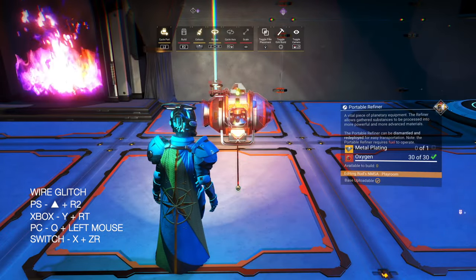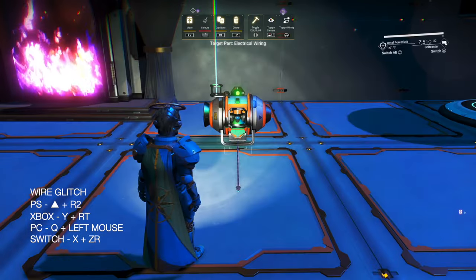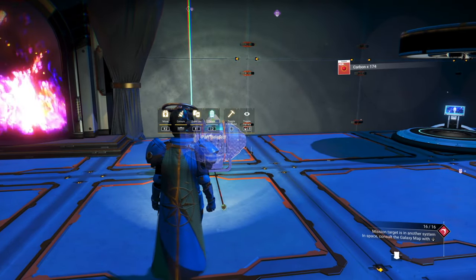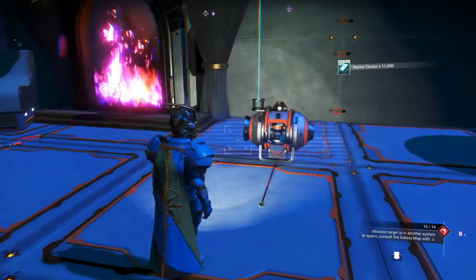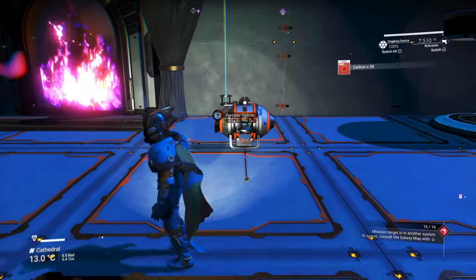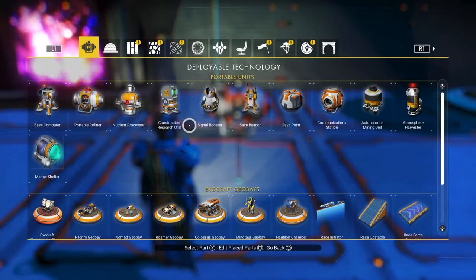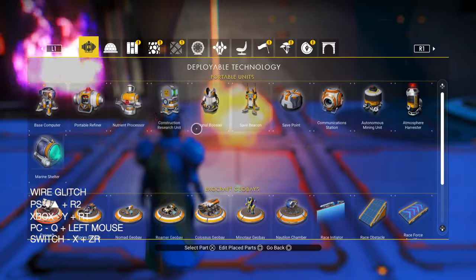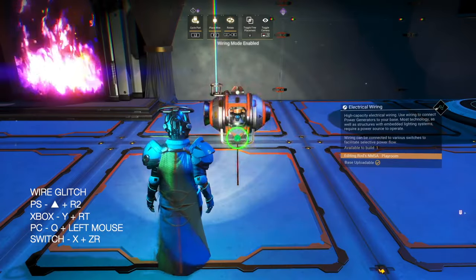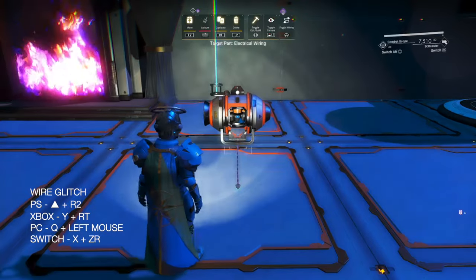Once you've glitched the five portable refiners in place, delete the five portable refiners. If you're like me you'd like to double check the original portable refiner to see if everything is still in place. I'm going to do that two more times but without the check this time — the footage is at double speed — and then I'm going to explain why it might not work sometimes.